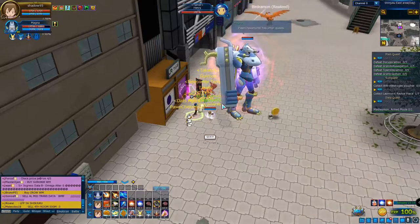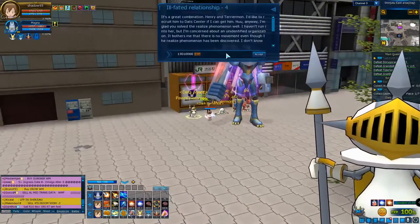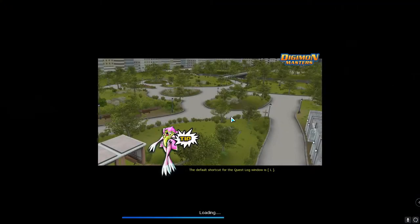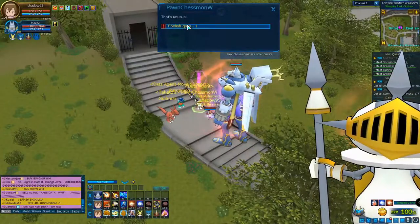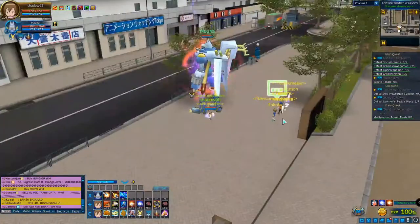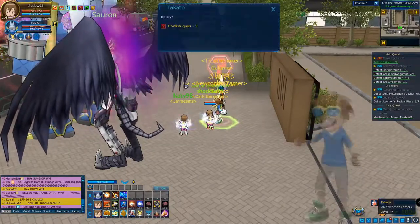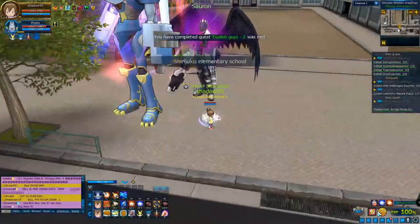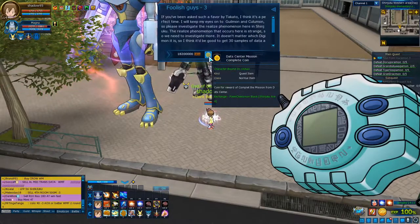I still don't have any idea what these coins are for - I have to check where I can use or spend these coins. This is a certain part of this map, so you are talking to an NPC. It's coming with the Tamer season - if you watch Tamer season it goes with the same storyline. The good thing is they let you move between NPCs by just loading the screen. I'm really curious about this coin - it says 'going for reward, complete the mission at the central exchange on Chessimon in Shinjuku.'